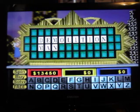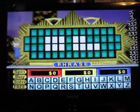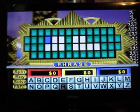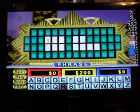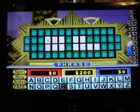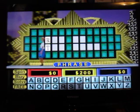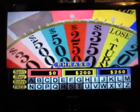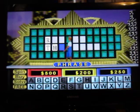13,450. And on we go to our fifth round. Here's our next puzzle — category is Phrase. Your turn. 200. R! One R. 500. T! There's a T. I'd like to buy a vowel — A! Nope. 500. H. Yes, there is. We have one H. I'll buy an E. E!